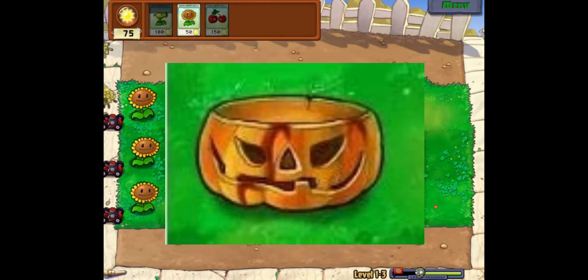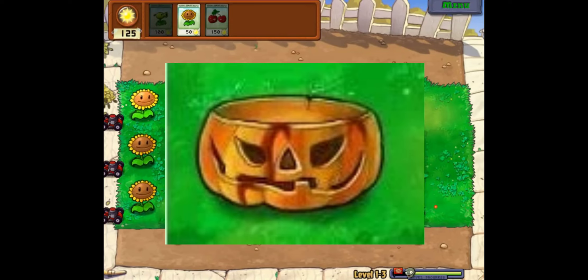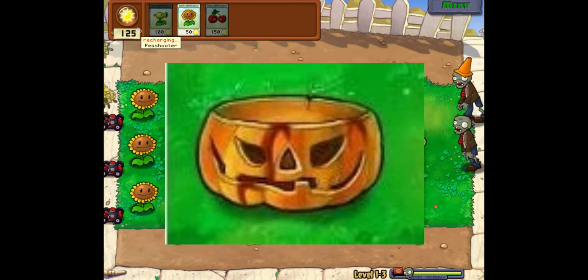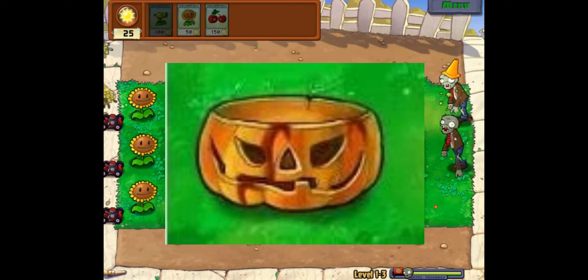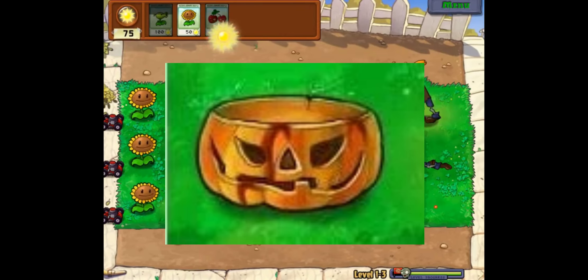Next up is the Halloween Pumpkin. It says it's self-healing when not attacked, must be planted on pumpkins, has high toughness, and has auto-healing plant armor. It honestly seems to be just a slightly better version of the normal pumpkin — the only extra thing it does is that it's slightly stronger and heals itself when not being attacked. The design is really not that different from the normal pumpkin; it just looks slightly angrier. This is probably one of the laziest plants on the whole website.